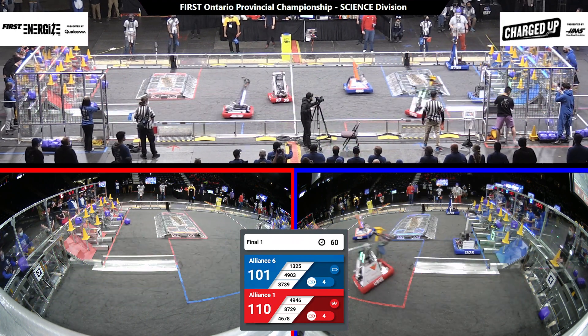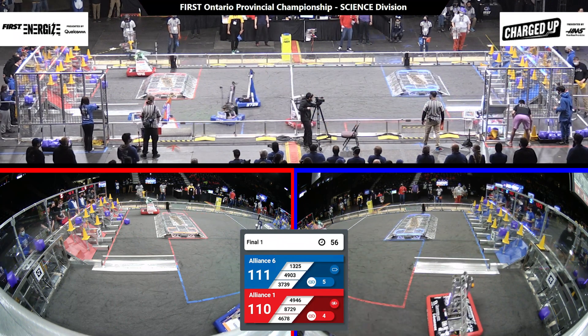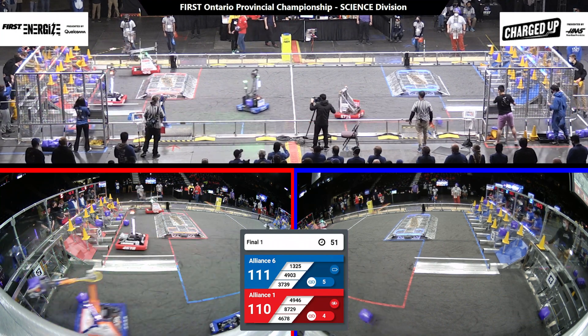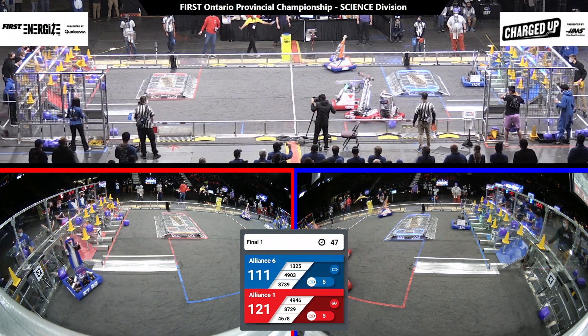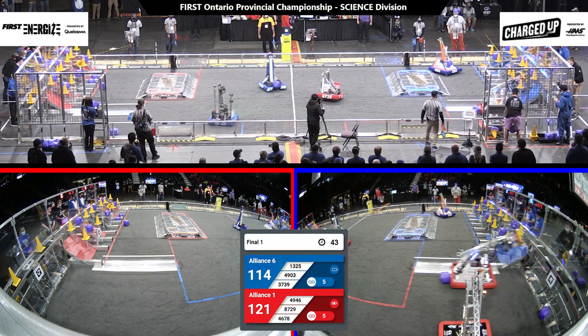They sneak in behind, drop in low. It is a 1-10-1-0-3. We have just under one minute remaining in the match, and we have another cone placed by the Alpha Dogs — a cube placed completing a link for three points and a five-point bonus on your red side of the field.